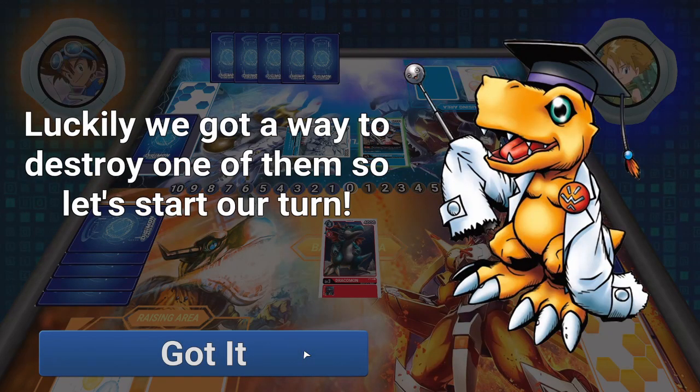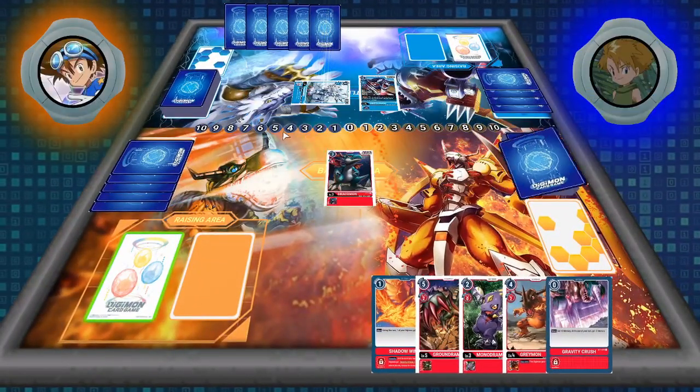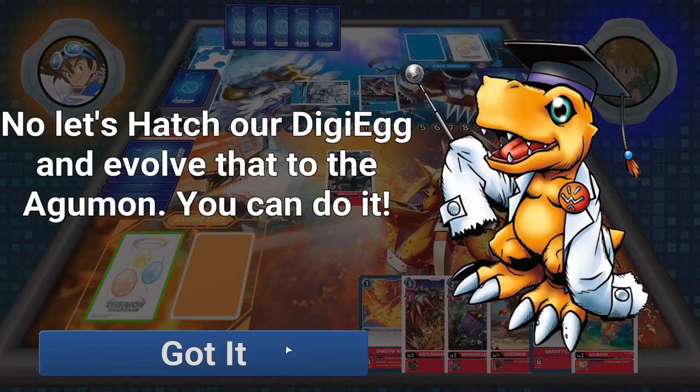Our opponent did play out a blocker. Blockers can intercept an attack from our Digimon and can be used at any point, whether we're attacking security or another Digimon. There's also a second effect to the blocker — when attacking, minus 2 memory. That means if this blocker card attacks, your opponent would get minus 2 memory during the attack. Now it's our turn.